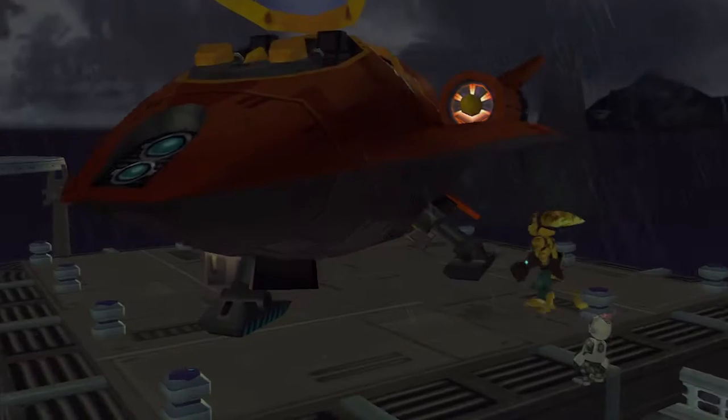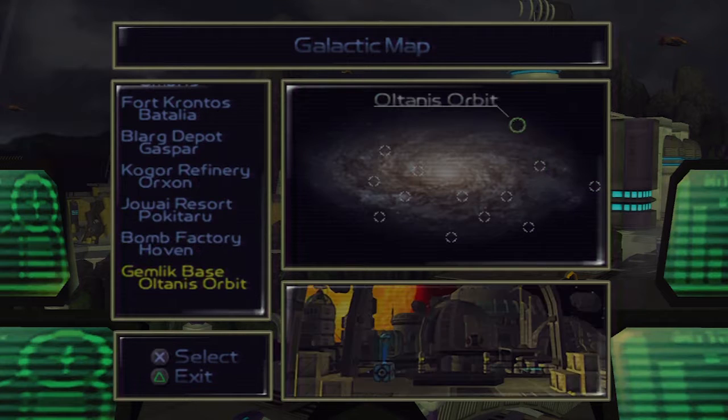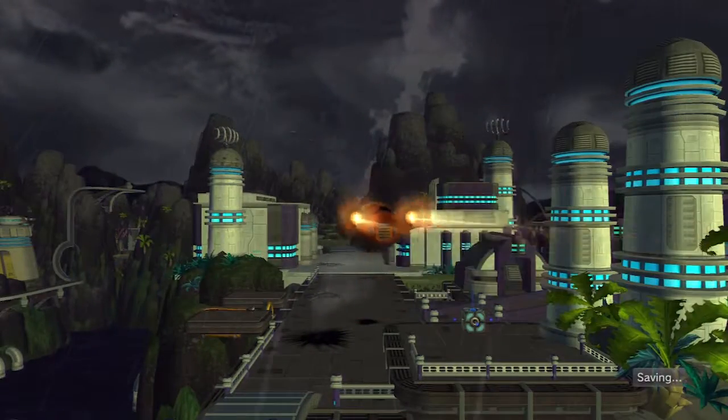Today, we'll be heading to — once we get in the ship — the Gemlik Base on the Atlus Orbit. It's kind of tough to say. But this is what I've been looking forward to for some time now, so I'm not going to waste any more time trying to get to this planet.